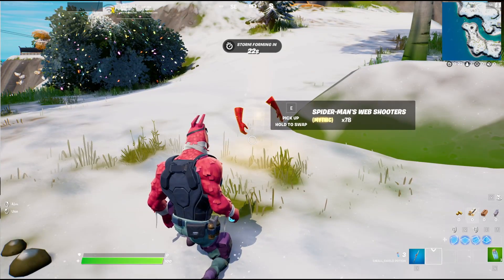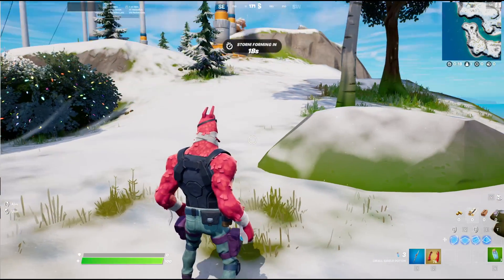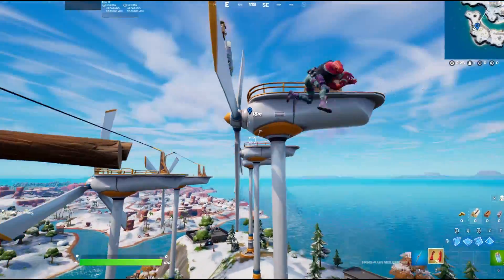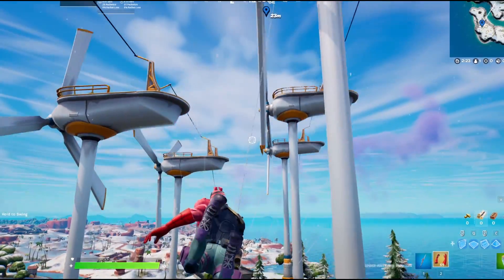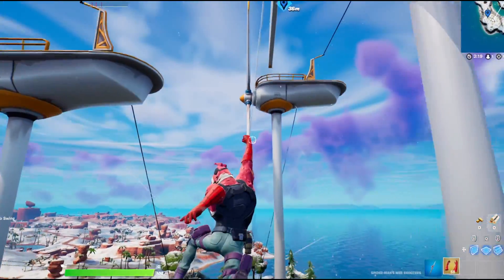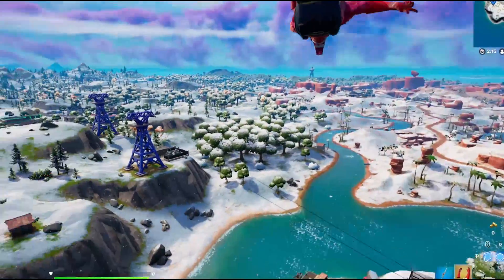As you guys can see, we've got Spider-Man's web shooters. For this scene, all we have to do is use these Spider-Man web shooters and swing from each of these windmills. We go, swing, go up, boom, catch ourselves again. And that should be literally perfect — first try! Let's go.